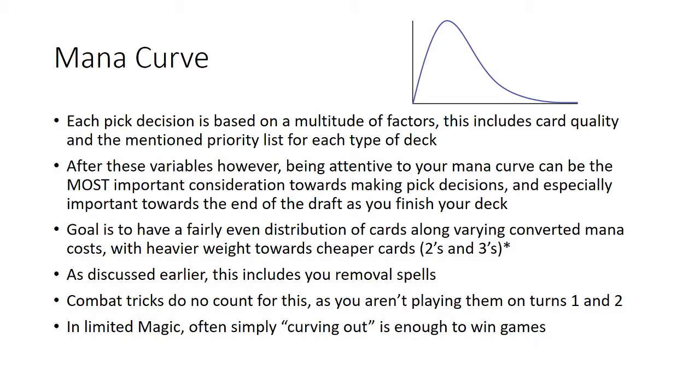Last but actually most important is the mana curve. As you start taking cards, you have to be attentive to how your cards look in terms of converted mana cost. An ideal deck is more evenly dispersed among two-drops, three-drops, four-drops, and five-drops. Being able to play all your cards efficiently is one of the biggest deciding factors in limited Magic.